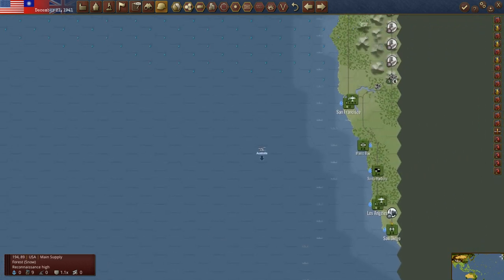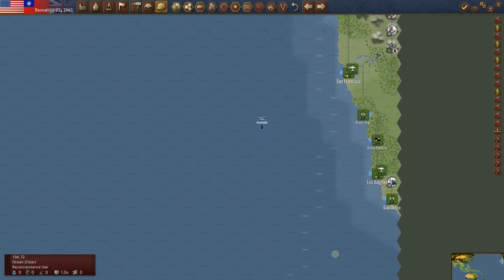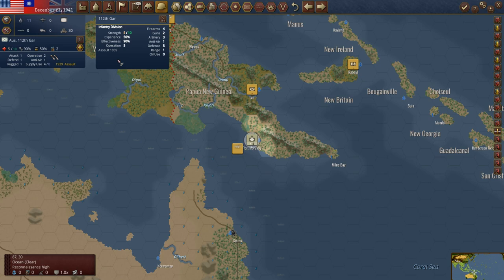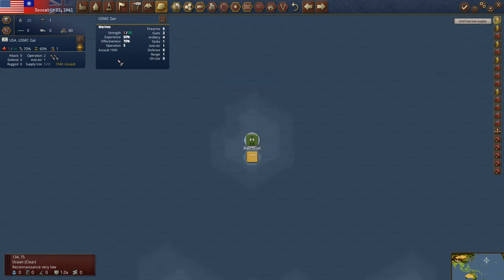We go back to Pearl Harbor. Nothing really to do there — I go into a turtle shell until we have transports. In some cases you just go into a defensive turtle shell and see what you can hold on to. We're being interdicted at Moresby. We have no supply source at Nomaya. We have low supply at Wake — we may try to send out a destroyer squadron to Wake as well. And down in Tonga, Pago Pago — but we're going to try to do something about that this time.